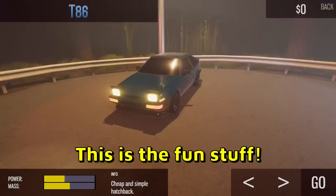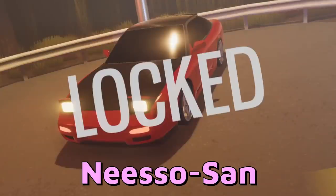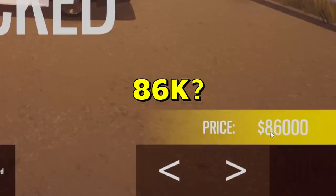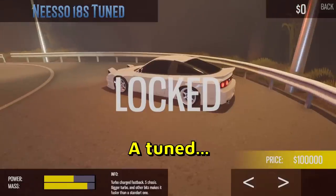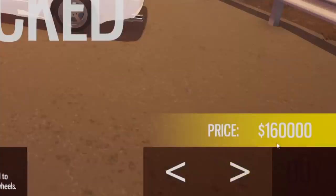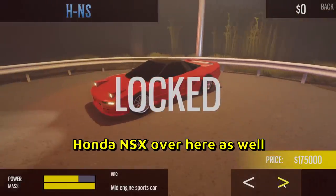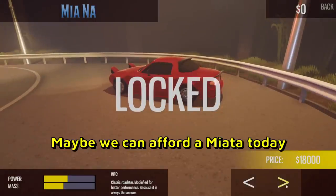All right, let's check out all the cars in the game. They don't have the proper names — this is a T86, next car is a Nisso Son for 20 grand. There's an RX7 with amazing lights, a tuned version of the 86 for 86,000 — coincidence, I think not. A tuned Nisso Son, a tuned RX7, the R32, an NSX, a Datsun, and a Miata with angry looking eyes for only 18,000.